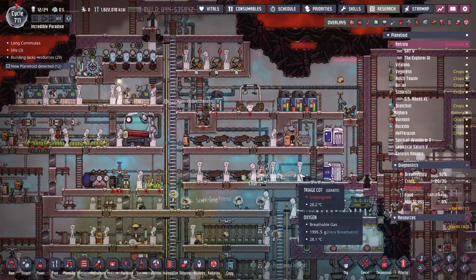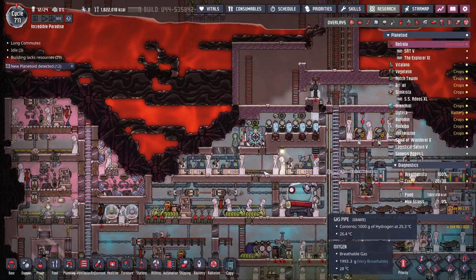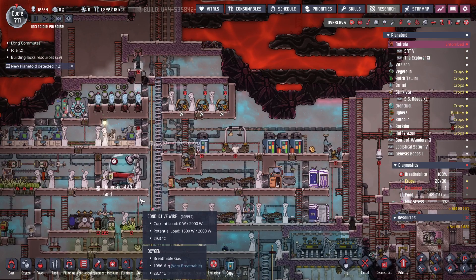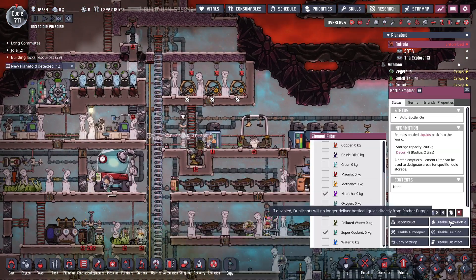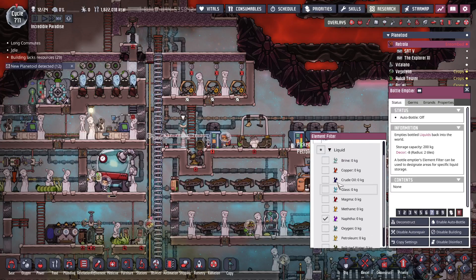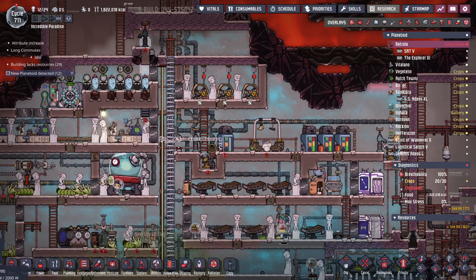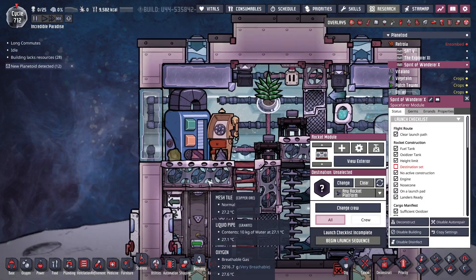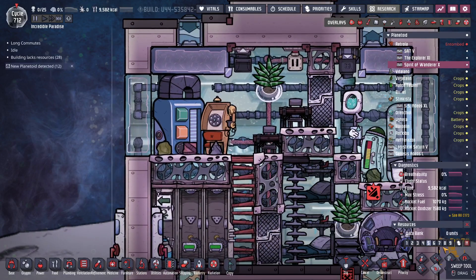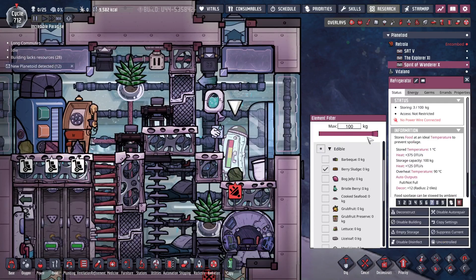No idea if that's gonna work, we'll find out shortly. I got 17 cycles. You should not be out of bottle — there we go, sweep only, that's what I had to turn off. And here is my cargo rocket. Let's sweep all the stuff out of here — I want out of here, and let's get a full load of berry sludge.